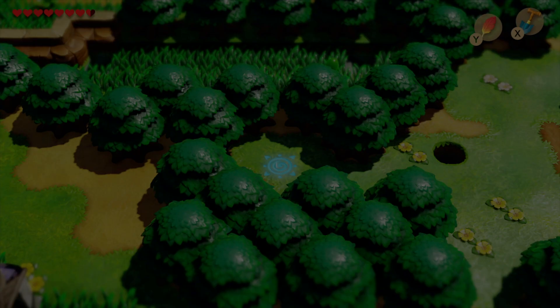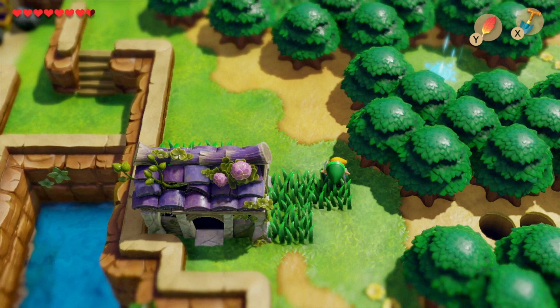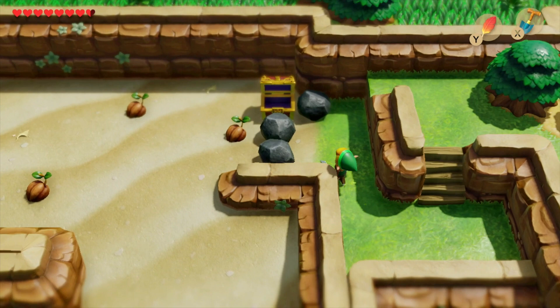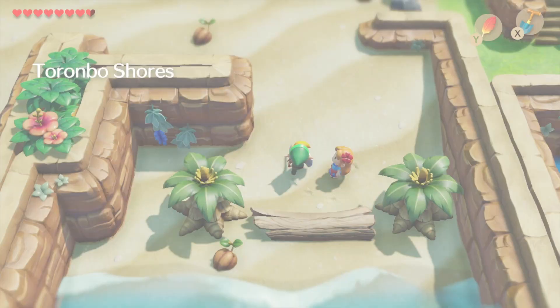Once you get over there you'll be able to have a chat with her and get her to follow you back. To actually find her, head south and do a Pegasus jump over these holes. Head around here, move some blocks out of the way, and then you can get down to the beach to talk to Marin. She'll have an extended cutscene sat on a log looking out to sea, but I'll leave that to you. As soon as you get her, head back and retrace your steps to the warp gate.